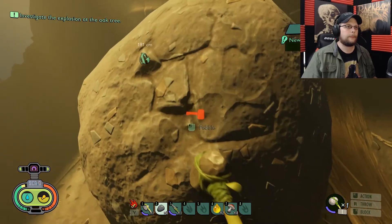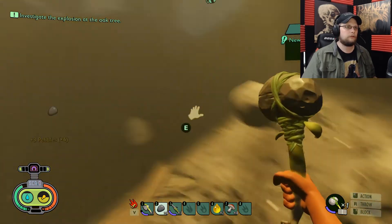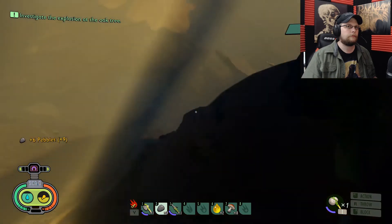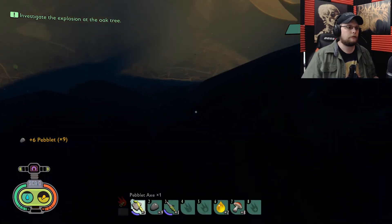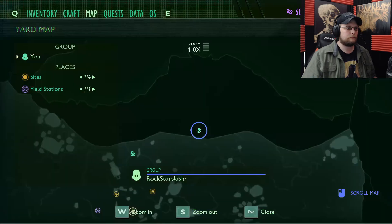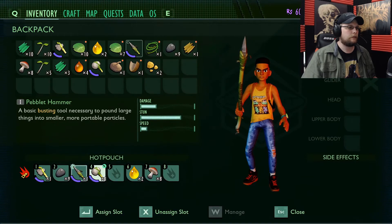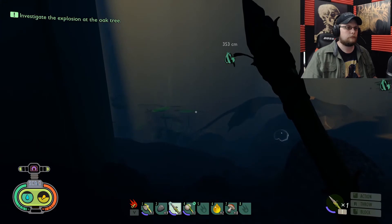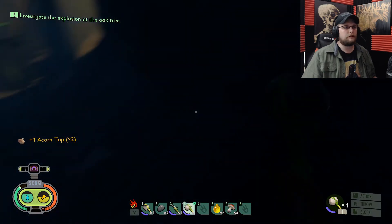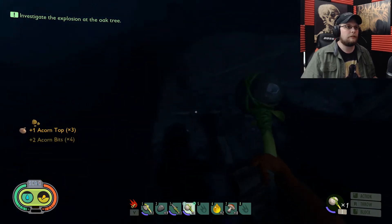Oh, pebble — blam it! Yeah, heck yeah! I'll take those. Inventory — hammer please. I don't know if these are gonna be useful or not, but it's a survival game — almost everything is useful at some point. I'm just gonna grab some peblets.